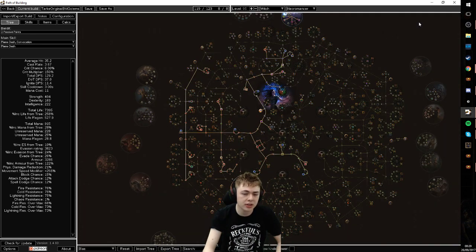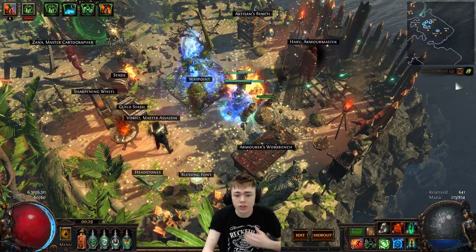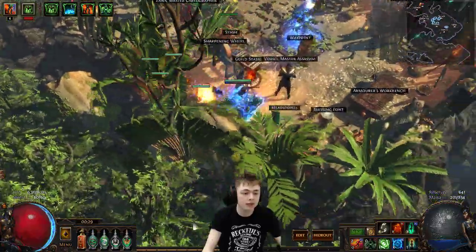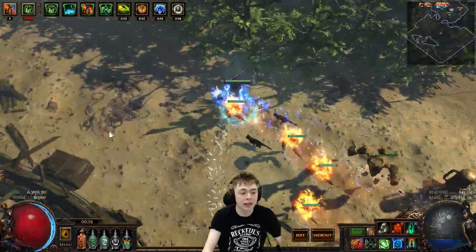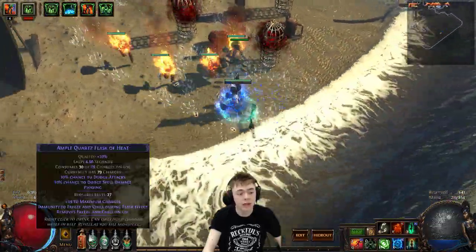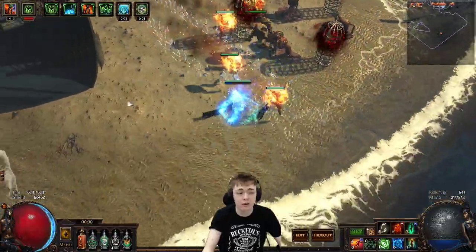So I've swapped to this, and because of that I'm running a Haste Aura without Generosity because I want it to affect me, and an Arctic Armour. Because of my playstyle of just bum-rushing mobs, when I run through everything it chills all the stuff behind me. Then I cast Ball Lightning, and the way you run through all the packs is you pop a phasing flask so you can run through everything very neatly.